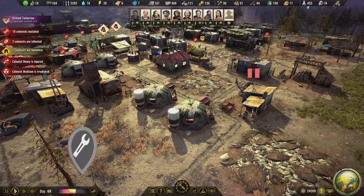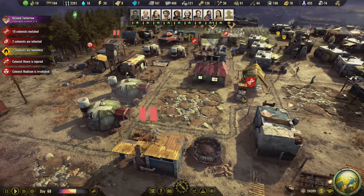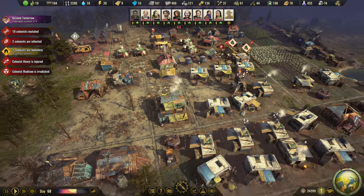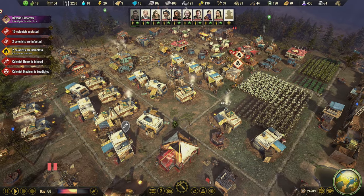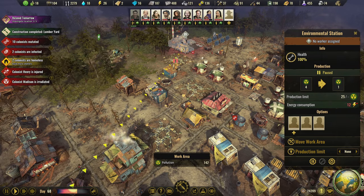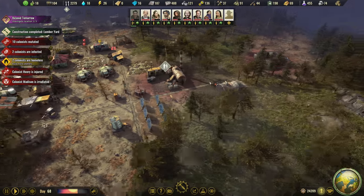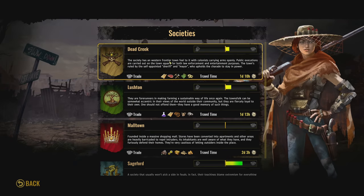I've noticed we have a lot of people mutated, infected, and radiated, so I've got all the hospitals now fully staffed so we have full capacity for healing. There were like 14 guys mutated or something. I've also temporarily paused the environmental station because I think the people who are mostly mutated were those working around the pollution. We're going to open up a trade to see if we can get wood from Dead Creek.